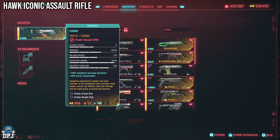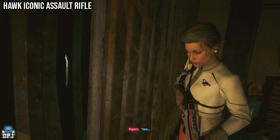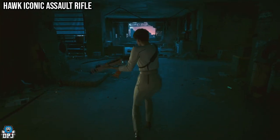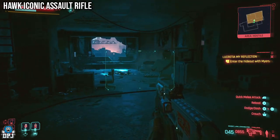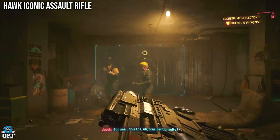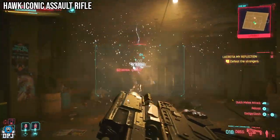If this sounds like your kind of thing, here's how you get it. The weapon ends up leaning against a wall waiting for you, but not initially. During the La Cretien and My Reflection mission, you and President Myers find refuge in an abandoned Dogtown building, where you are greeted by 2 intruders, which I believe you can take out.